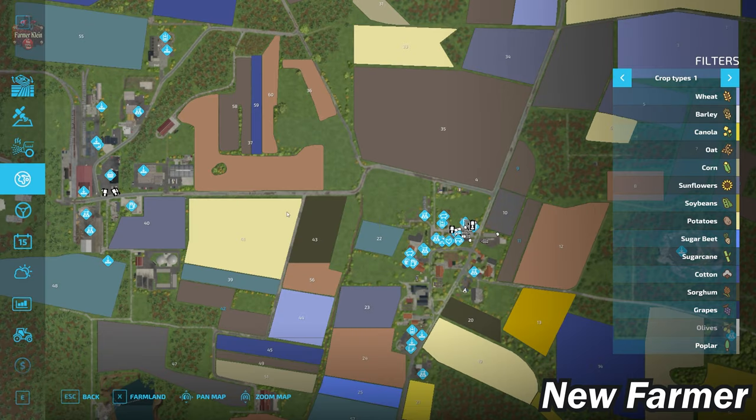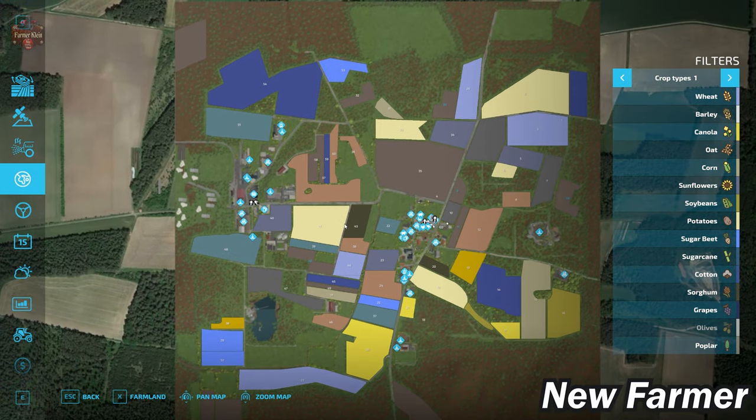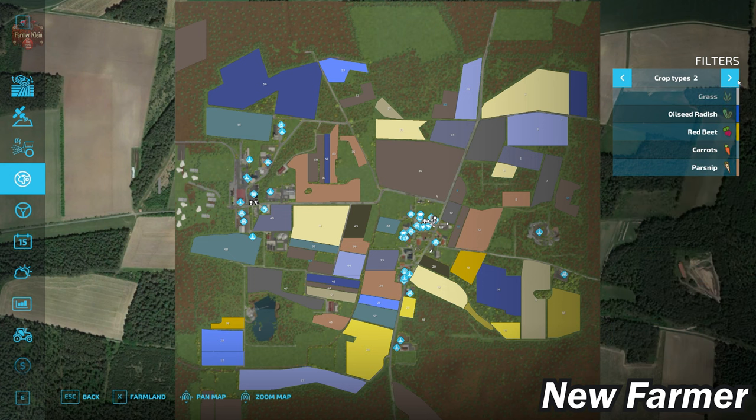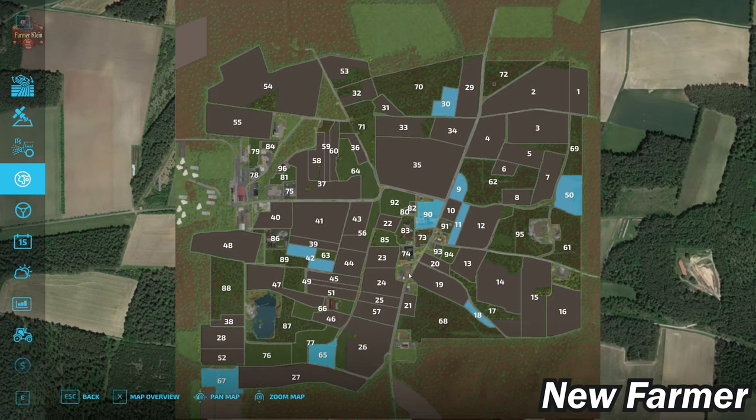Let's take a look at the PDA. This is a standard size map — I initially thought it might be 4x given it's PC-only, but no, it's standard. We do have all the standard FS22 crops available, and if you have the premium expansion you'll also have red beets, carrots, and olives. Looking at the farmland overview, we start out owning a fair number of farmland parcels.